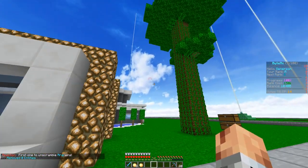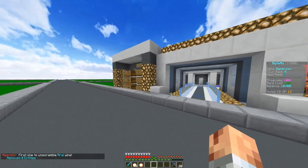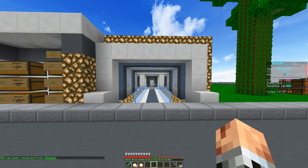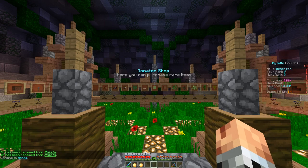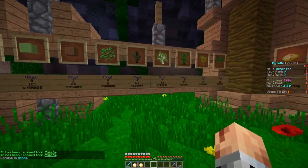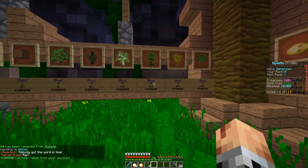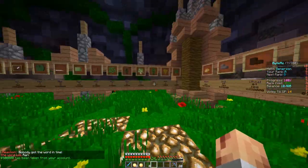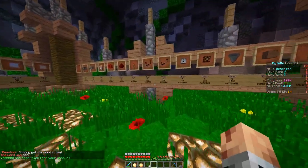A few episodes ago I was trying to decorate my plot and I couldn't find anything in the shop — like I couldn't find bone meal or anything like that. But what I've just realized is there is Warp D Shop right here, and this is a donated shop so I believe anyone that's donated has access to this shop. This is a shop that does indeed sell pretty much everything that we need.